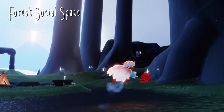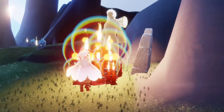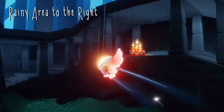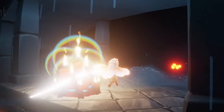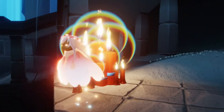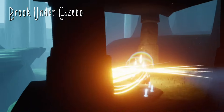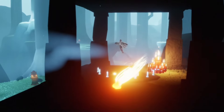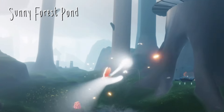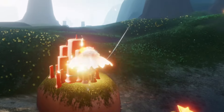For today's daily treasure candles, our first one can be found in the hidden forest social space right here. The next one will be in our first rainy area directly towards the right-hand side. The third candle will be found in the forest brook underneath this gazebo. And the fourth and final candle can be found right here in the sunny forest pond.